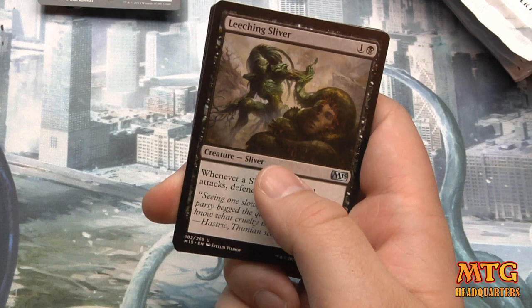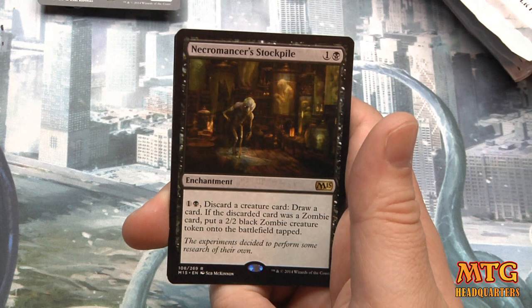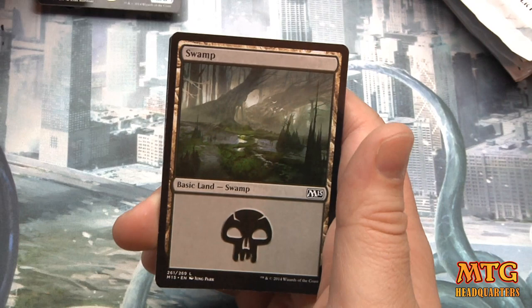So far been a very pedestrian box, but that's okay — it can't all be crazy. Leeching Sliver, Frenzied Goblin, Might Makes Right, and Necromancer's Stockpile — draw a card, discard a card. If the discarded card was a zombie, put a 2/2 black zombie token on the battlefield. I could see that being good in some constructed zombie decks.